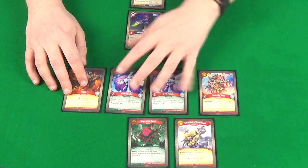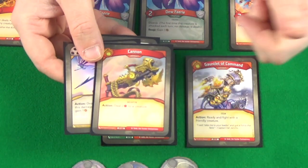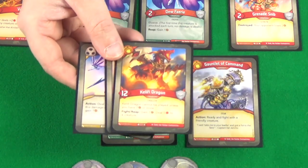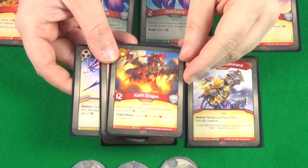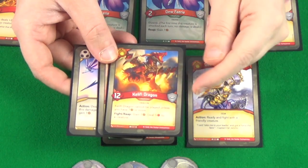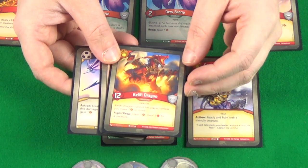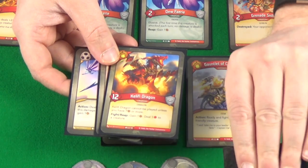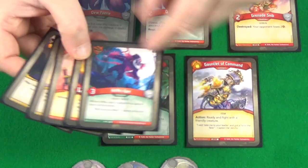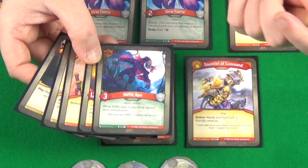We ready all our cards and draw four more. We get a Cannon — deal two damage to a creature, useful for getting rid of Magda. Then a Rocket Dragon — power 12, awesome creature, but you need seven Amber or more to get it out, so very hard to play. Niffle Ape — gets to ignore Taunt and Elusive, so useful for potentially killing off Magda. And Murmok — free strength, opponent's keys cost one more. Not bad.